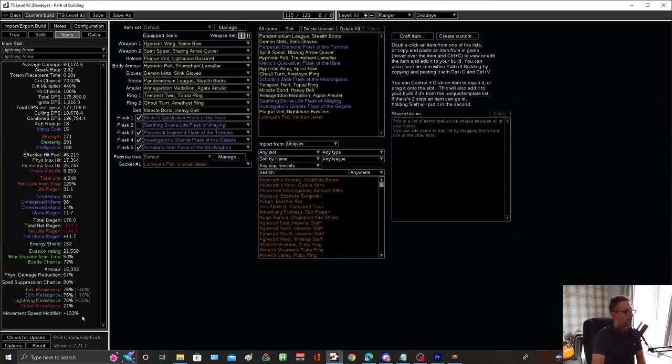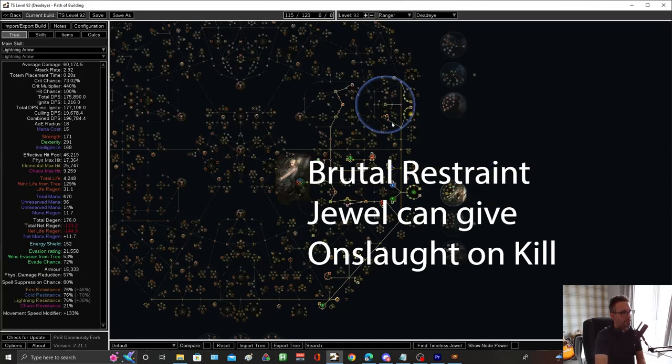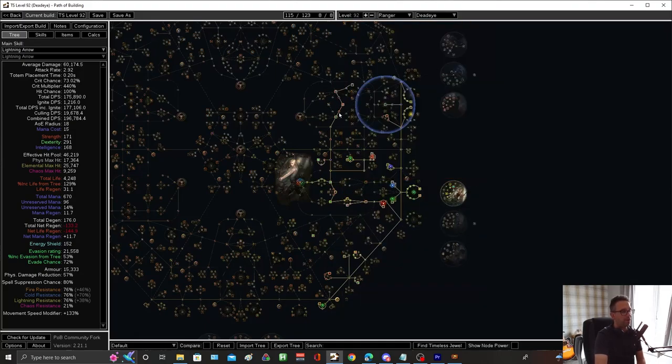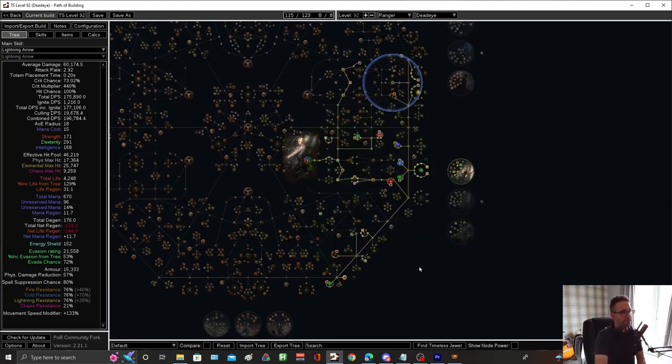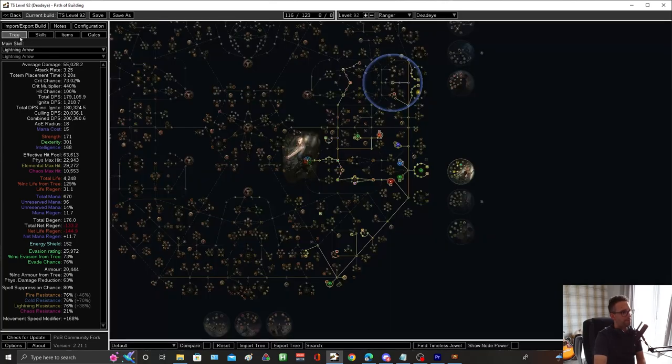The only thing I'll try and do is get Spell Suppression up about 20% more, but that's more of an end game thing. I'm kind of happy with where the build is defensively. I'm also going to add in a Molten Shell — probably on Move Only — and maybe get an Increased Duration linked to it. I'd like to get the movement speed up a little bit, so getting something that gives Onslaught on kill would be really nice. Because we're quite stretched for points going up to get these bow nodes, I've sacrificed the Onslaught on kill nodes for now.